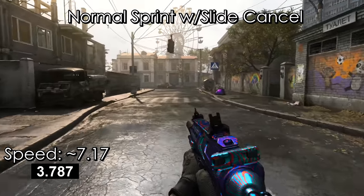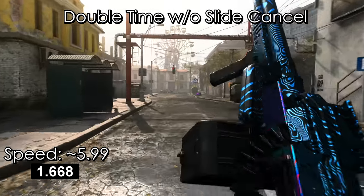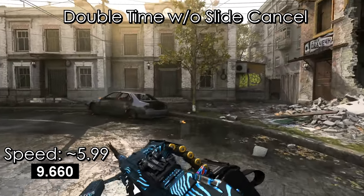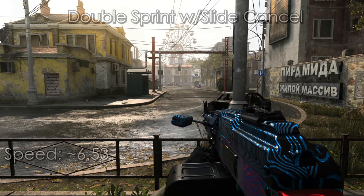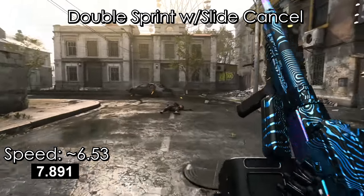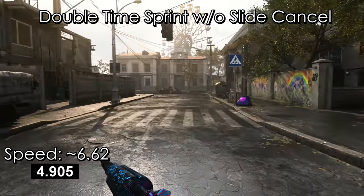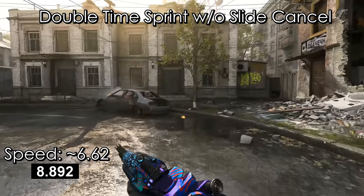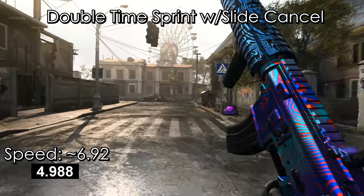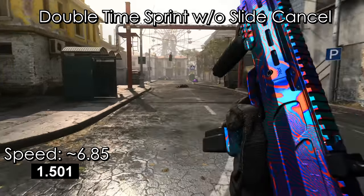Next up is the MP7, which is the fastest from this bunch at 6.61 meters per second — already faster than the M4 and about 13% faster than the PKM. With slide canceling, we're now in the 7 meters per second range, which is significantly faster than what we've seen. The main reason for that is it's way more forgiving with those more mobile weapons. One thing to point out with double time is if you just use it by itself, you get a little more speed, but it has diminishing returns because you're really only getting that double tactical sprint from the first one. To maximize speed, there's a significant difference using the slide cancel technique, bumping it up to a speed competitive with the MP7 without slide cancel.